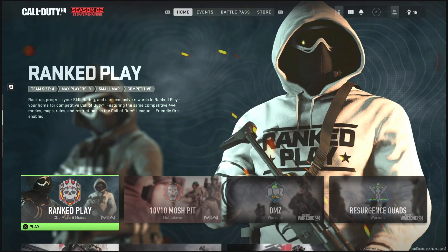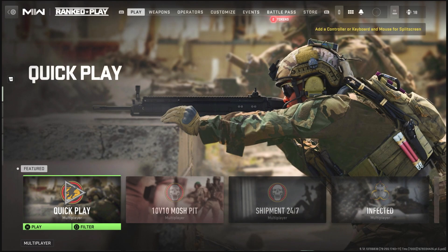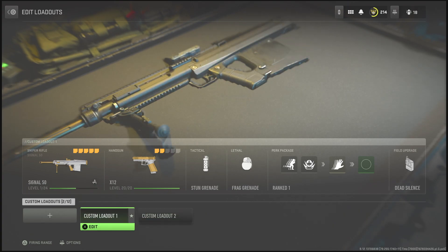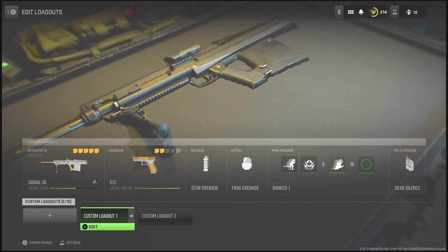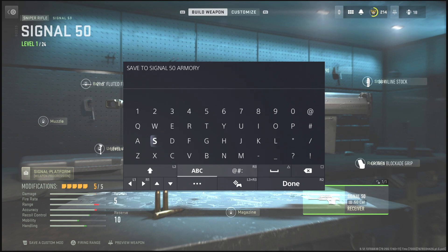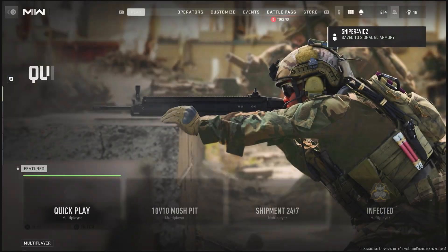From the main menu, go down to Ranked Play. As soon as it says 'waiting for achievement', hit Circle, then hit R1. It will put you back to the screen where you created your weapon in the Ranked Play screen. Click on the weapon, go over to Gunsmith, and hit L2. It will prompt you to name the blueprint — I'm going to name it 'sniper for vid number two'. Then hit R2 to save it.